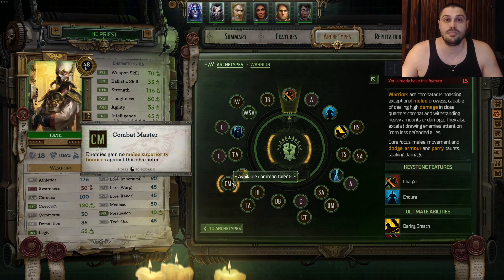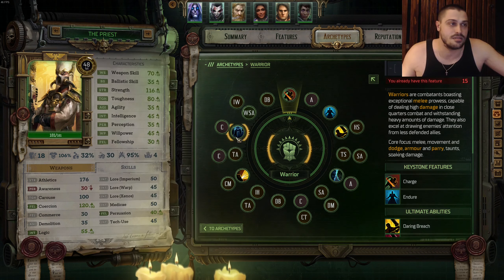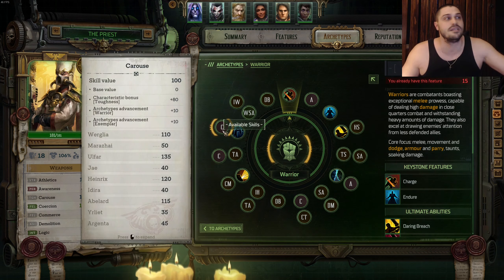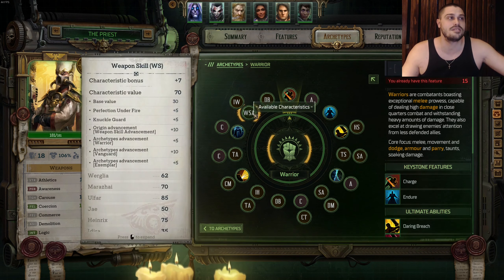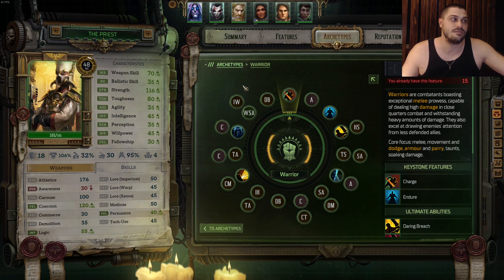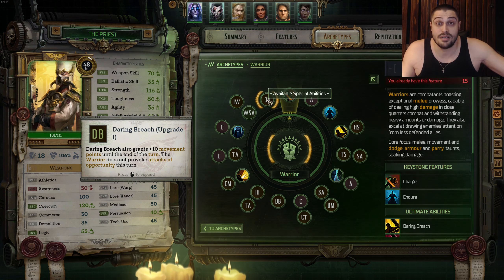We take Combat Master Common talent — no melee superiority. After that we go into Toughness, then Coercion, then the Epicenter of Slaughter talent. After that we go to Carouse, finish up with Weapon Skill, into It Will Not Die of course for the extra wounds. The final Ulti Upgrade is Daring Breach Upgrade number 1.